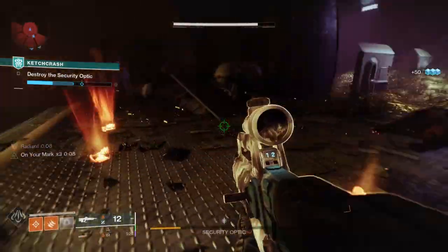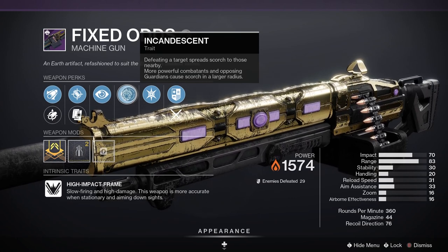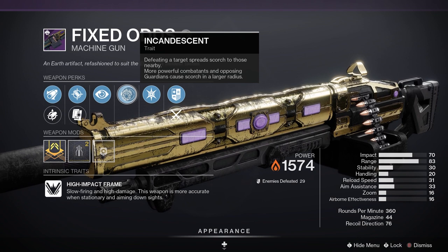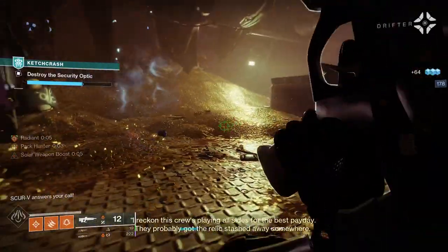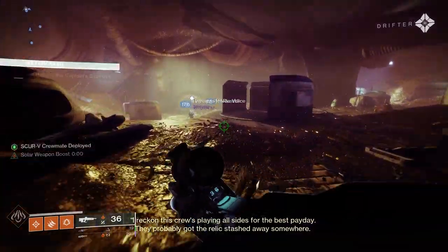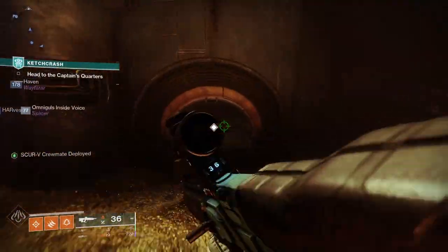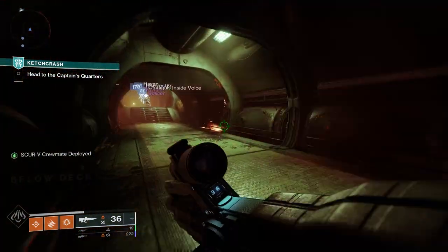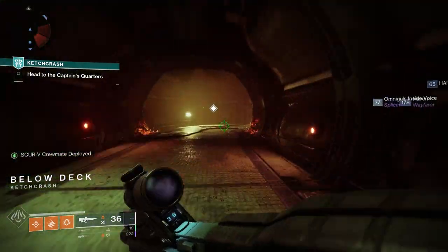Next up in the power slot we've got Fixed Odds — a legendary power machine gun with a high impact frame, meaning it's slow firing and high damage, and more accurate when stationary and aiming down sights. For PvE, Field Prep and Incandescent would be a decent roll. Incandescent works really well with the build — if you can get it on your energy weapon and power weapon, you're in the money. Defeating a target spreads scorch to those nearby, and more powerful combatants cause scorch in a larger radius.